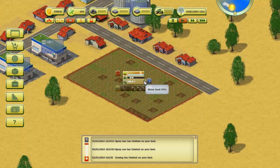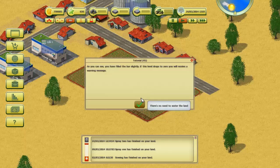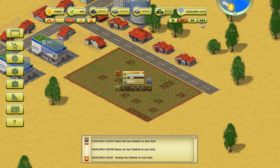I suggest you check the weather reports from time to time to keep your plants hydrated. Please click the watering button. Blue bar water level is at 95 percent — let's do this anyway. As you can see you have filled the bar slightly. If this level drops to zero you will receive a warning message. Now you have to wait a few days. Please set the game speed to maximum.